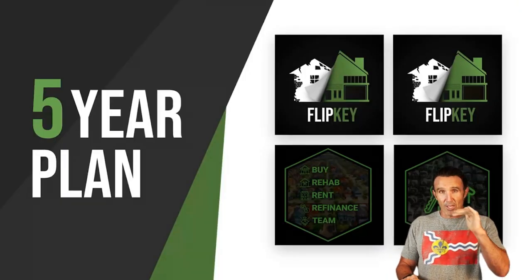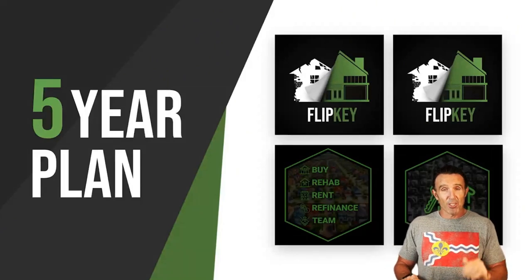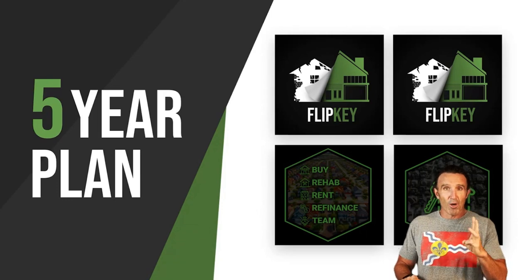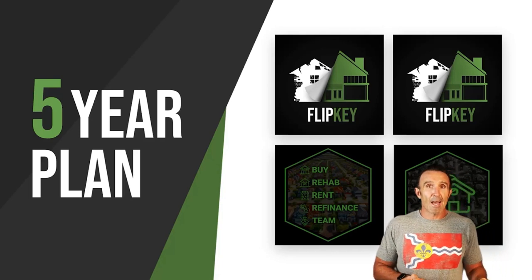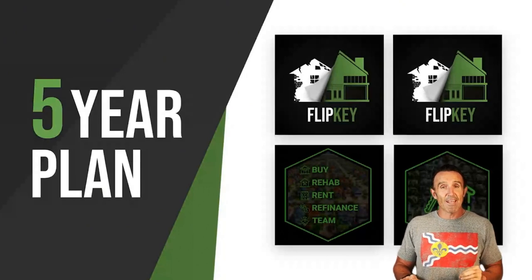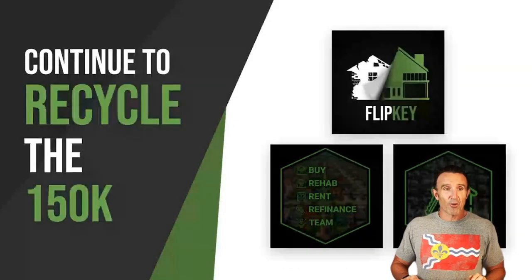Here's my plan if you came to Vreeland Education and had half a million dollars to deploy. I would do two flips a year, one BRRRR a year, and one turnkey — so a flip in Q1, a flip in Q2, a BRRRR in Q3, and a turnkey in Q4. Most people when they get involved want to go much faster than this; this would be the slow plan.